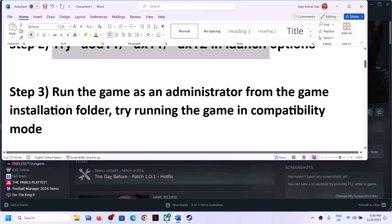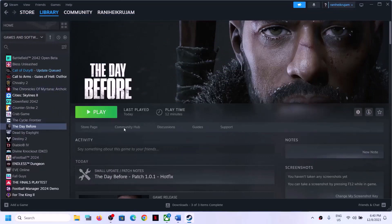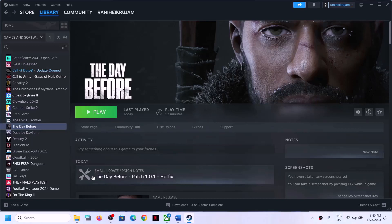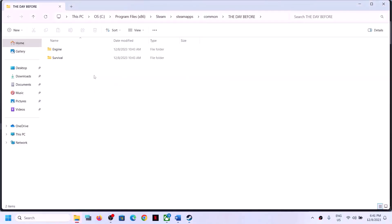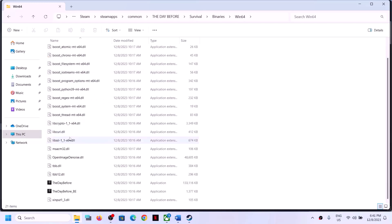Now the next step is to run the game as an administrator from the game installation folder. Instead of launching from Steam, right click on the game, select Manage, then click on Browse Local Files. It will take you to the game installation folder. Open the Survival folder, then Binaries, then Win64. Find the game .exe file.